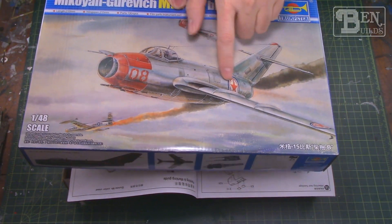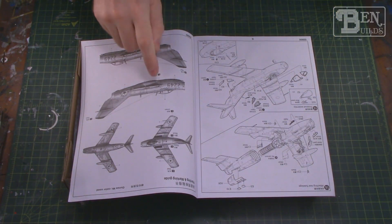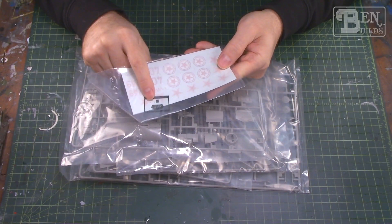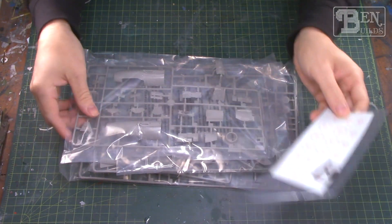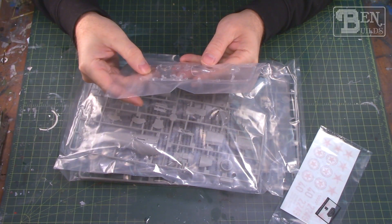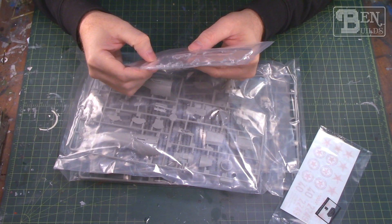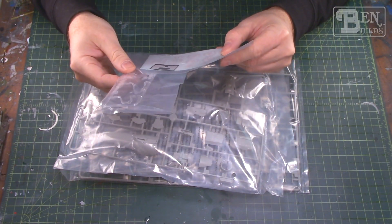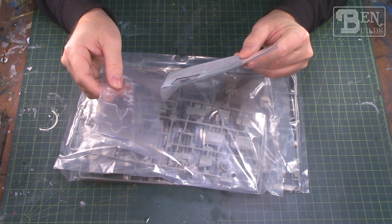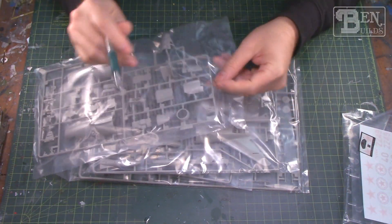We have our natural metal and camo schemes, but interestingly the box art — which has an awesome red nose — is not actually an option for building. I've never built a model before that didn't have the front box art as a building option. We are also given a piece of film to represent the gauges on the instrument panel, along with a clear backing piece to sandwich it into a 3D instrument panel. I won't be using this though, because I've decided to pick up the photo etch set by Eduard for this model.